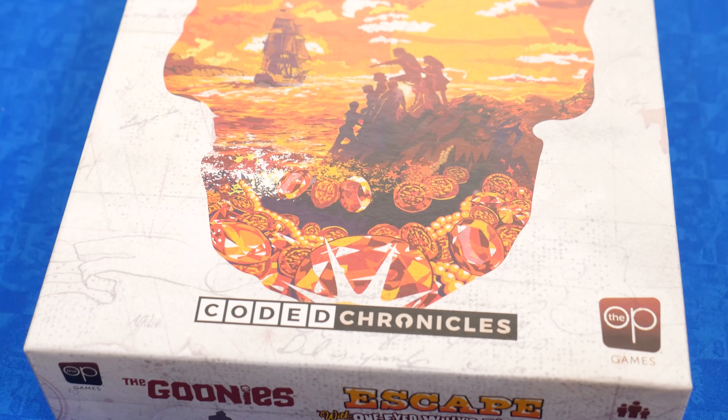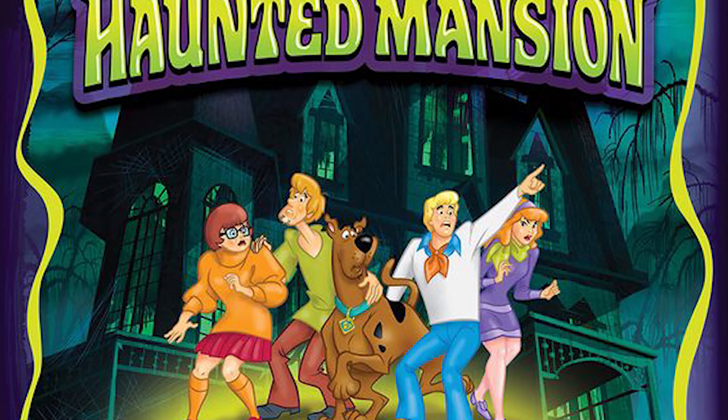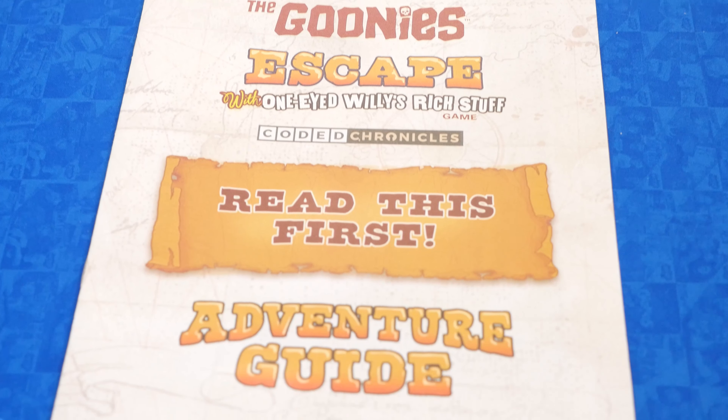This game is in the Coded Chronicles line, an at-home escape room style game where players work together to unlock clues and solve puzzles using a unique code-revealing mechanic. You'll be playing as the Goonies and their friends — Mikey, Brand, Mouth, Data, Andy, Steph, Chunk, and Sloth — and you'll experience the narrative storyline by solving puzzles during your quest to find One-Eyed Willie's Rich Stuff. You'll need to use the characters' special skills to decode clues and reach Willie's ship, the Inferno. But be on the lookout for the Fratellis — they're never far behind.